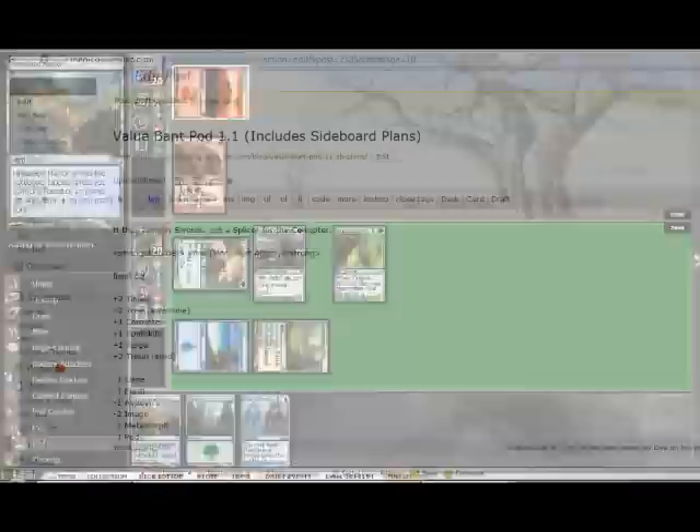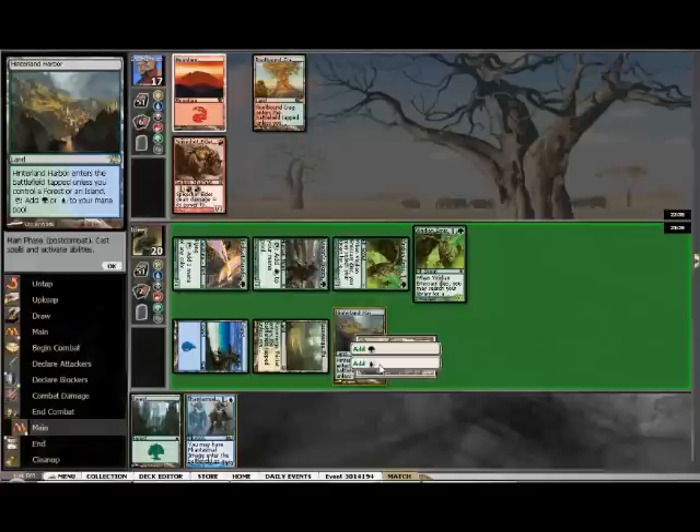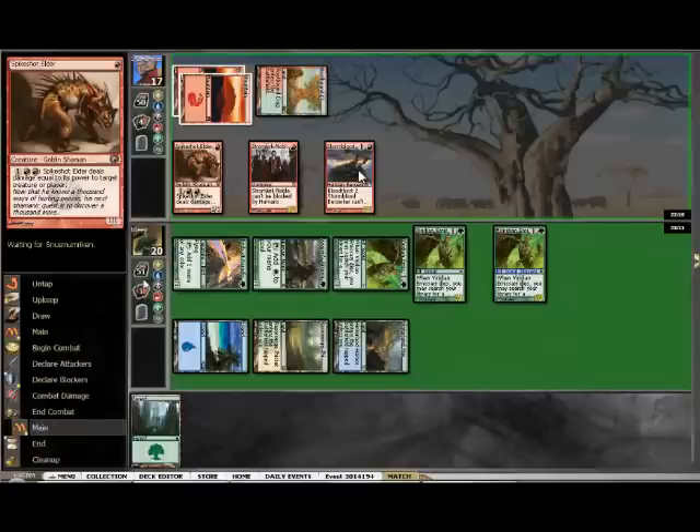He has Spike Shot Elder and I'm just going to tap out for some attackers. Then I play Verdant Emissary, swing for three, and play Phantasmal Image to copy Verdant Emissary. This is funny because he's tapping out for Stormkirk Noble and Stormblood Berserker without Bloodthirst.